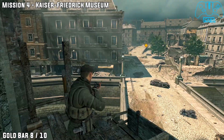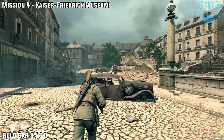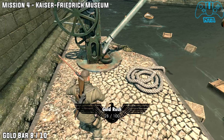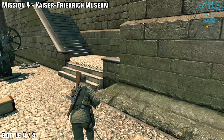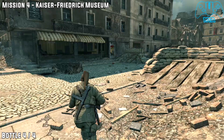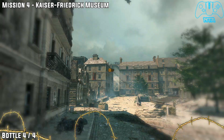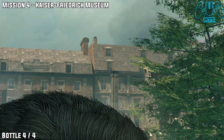Gold bar number eight. Once you have destroyed the three tanks going over the bridge, you will have to start retreating or running away. Once you've dealt with the Germans, head right and head down the stairs. Next to the crane again, you will find gold bar number eight. From that location, head back up the stairs and you'll find bottle number four located on one of the pillars in the middle section — I believe there's only one.